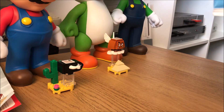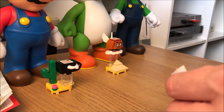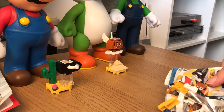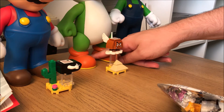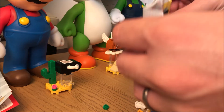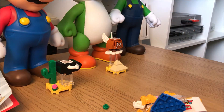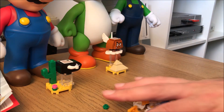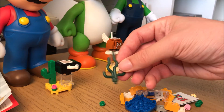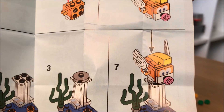So on to bag number three. Okay, this one does not look like a Goomba — it's got blue bits and there's something that's going to be an underwater enemy.